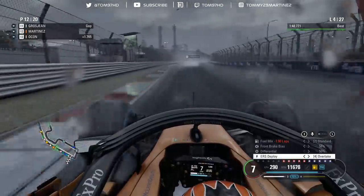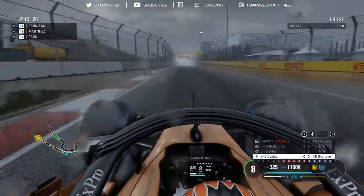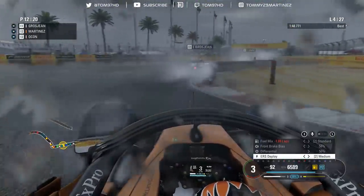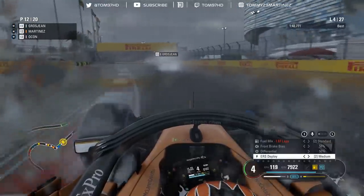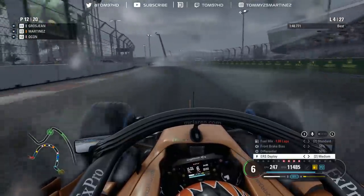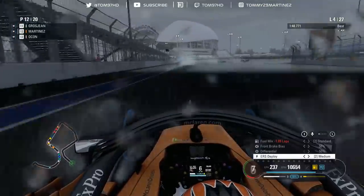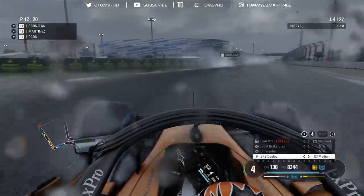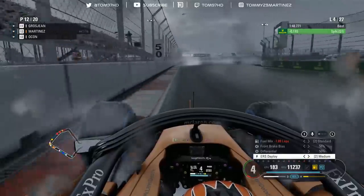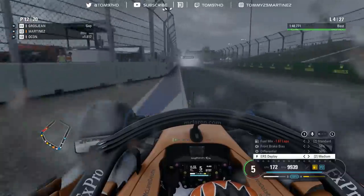Another personal best, but still pretty much 1.7 off Leclerc setting the pace. I've made a few tweaks though: differential down to 50, opening it up a bit; brake bias changed from 52 all the way up to 56 for a bit more front end braking. I've also requested a front wing change for the next pit stop, going from level four down to level three. The reason being I want more stability on the rear end - taking away a bit of front wing should give a contrast between front and rear, giving more stability when attacking corners.